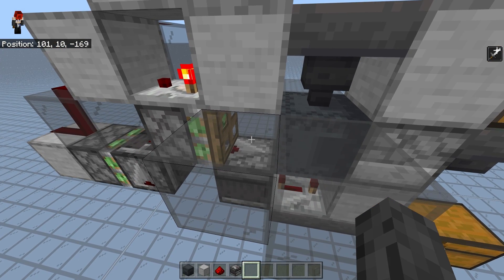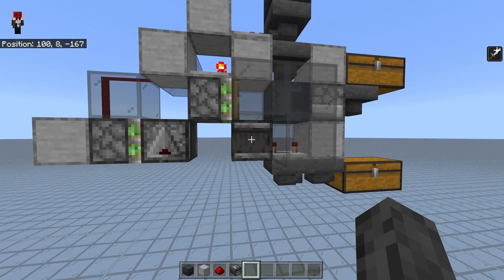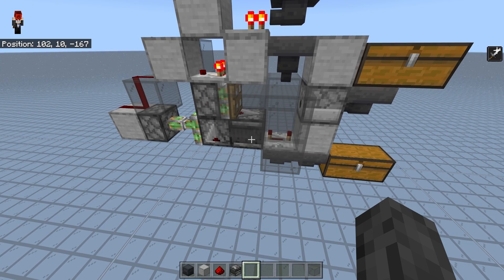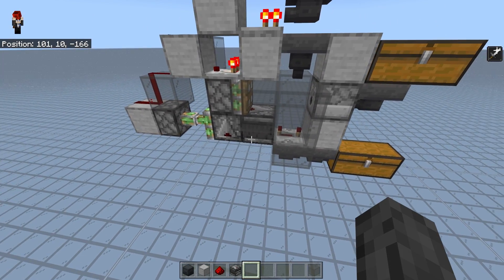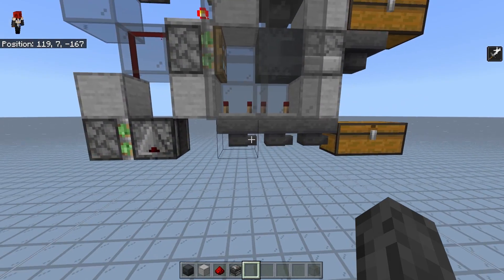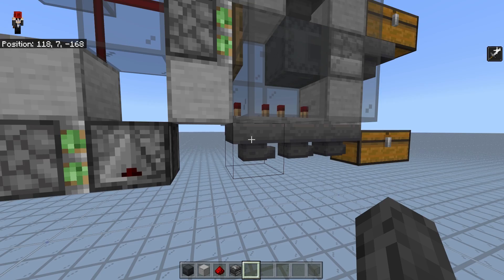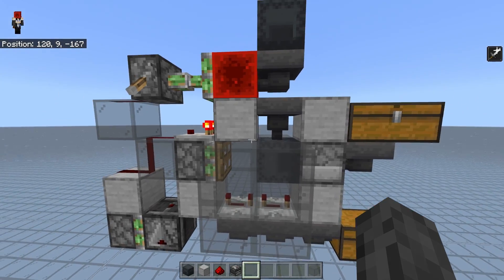The second issue was that shulker boxes sometimes got stuck on top of this observer right here, which of course is a problem. I wasn't able to reproduce it now, but it definitely happened before — and if it happens once, it can happen again, so it's not 100% lossless. We mitigated — or rather completely eliminated — that effect by adding an extra hopper right here, and now everything gets collected. It's completely lossless.